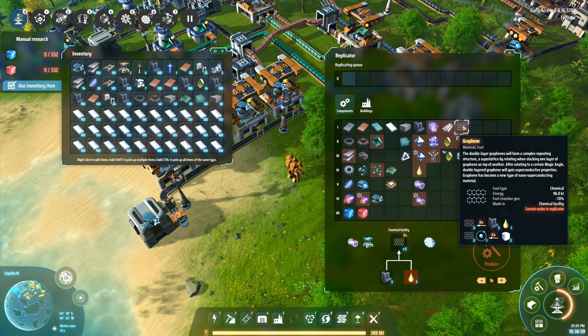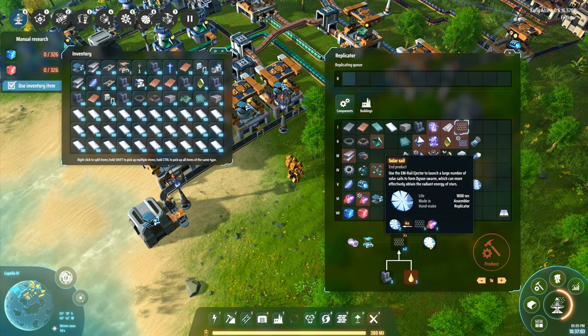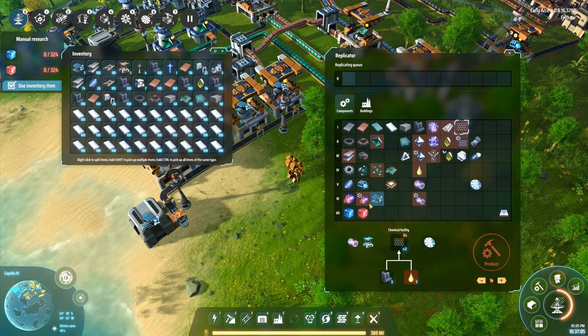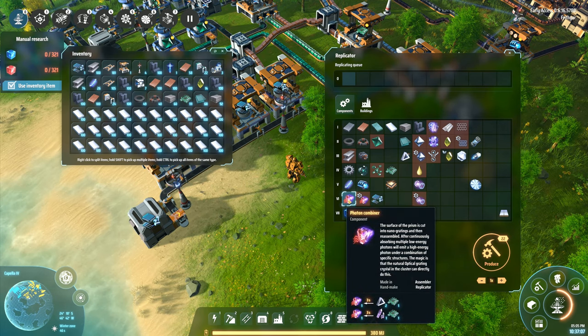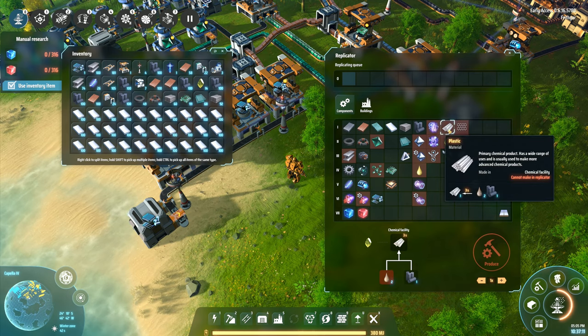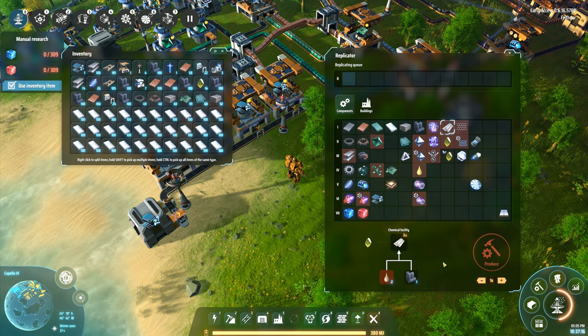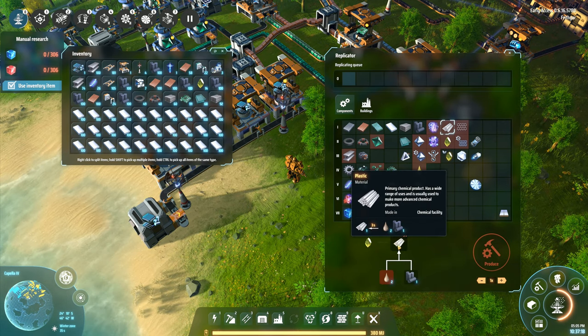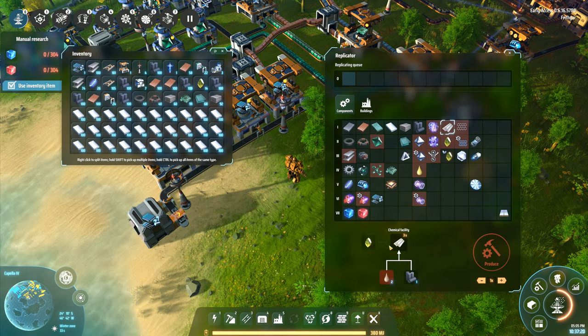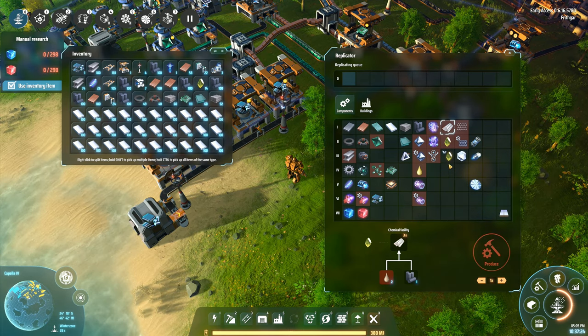I need water, and that combines together to make sulfuric acid. Then I'll be able to use that to make graphene, which we will need for solar sails. And I don't need it for these, but I'm going to need some of those anyway. Plastic over here - I'm going to need more refined oil and energetic graphene to make plastic, which we can then use to make organic crystals.